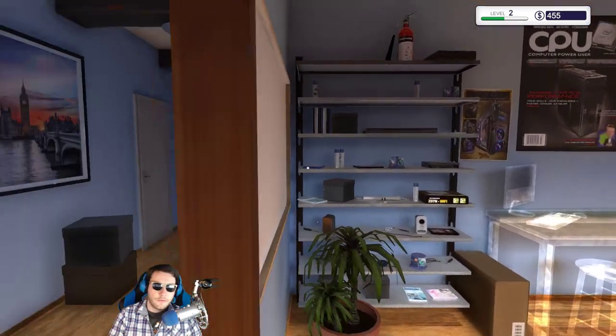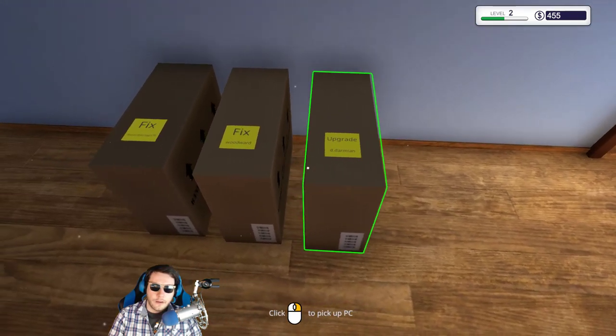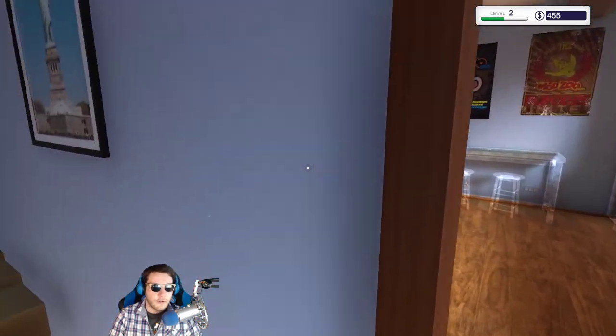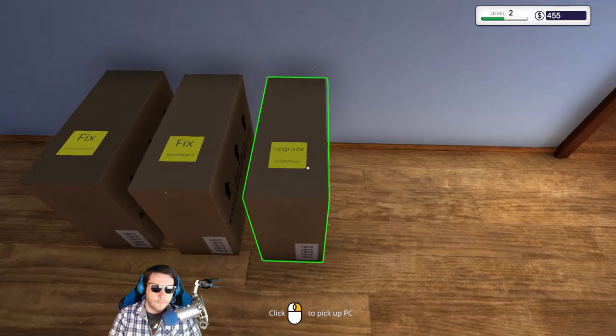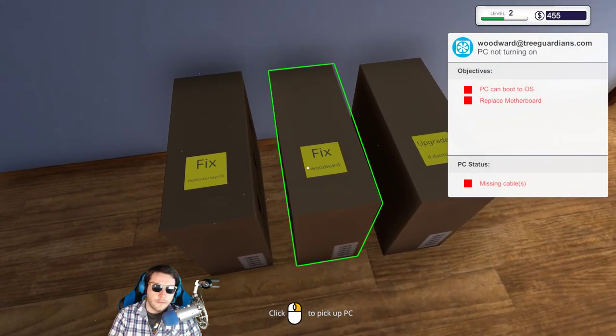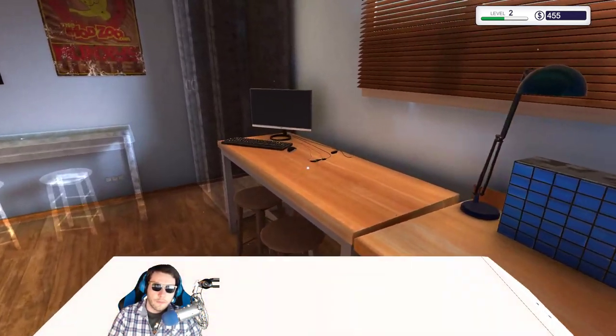What chair is this? It's a DX Racer chair. This is a good time to ask about PC stuff. I left off last time — I have no idea what we were doing — so we're starting fresh. This one looks easiest to start — we're going to replace the motherboard and do a few things.